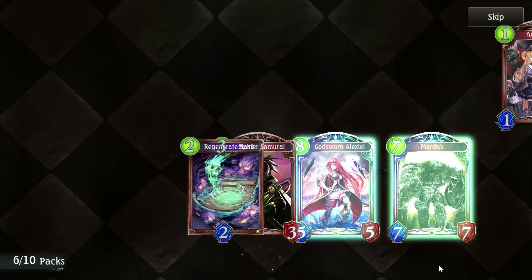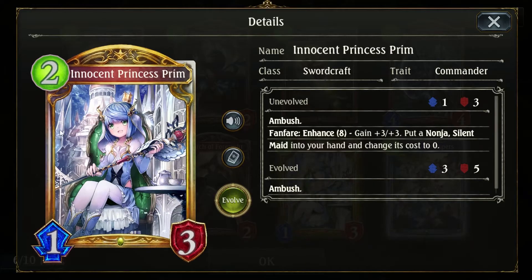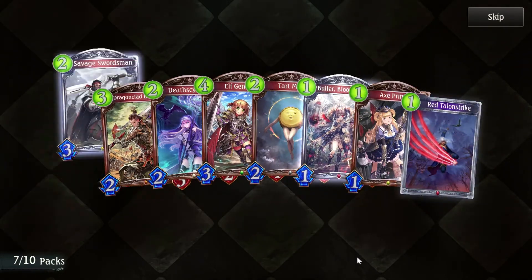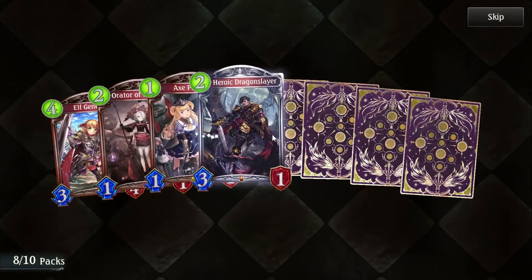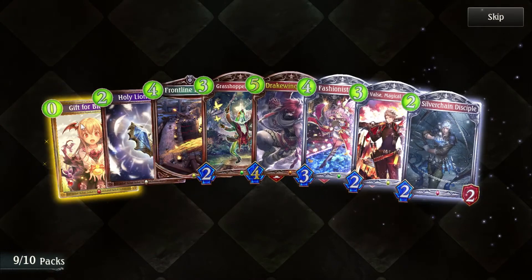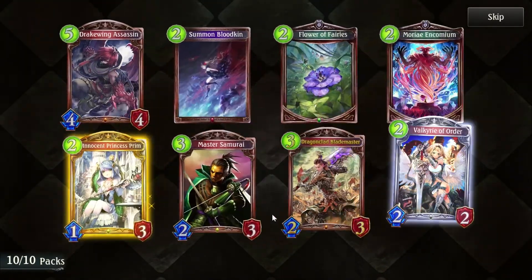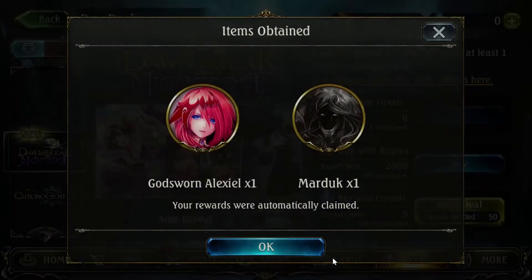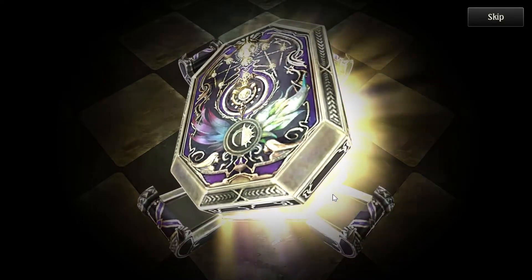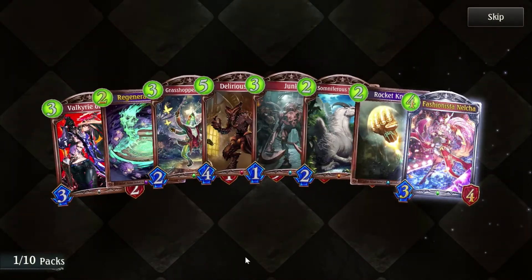I'm kind of excited to see what people do with that. For seven cost, not too much is gonna happen, but if it stays alive for just one turn, the next turn could be a pretty powerful turn. Agrobat in unlimited is gonna be quite the experience. Alright, 20 more to go. I'm hoping for some more double legendary packs like we just saw. Of course, I said that out loud, so now it's not gonna happen.